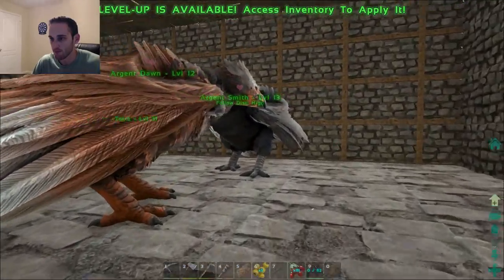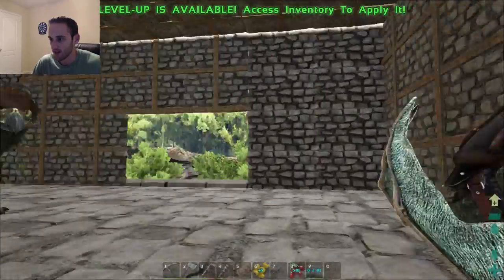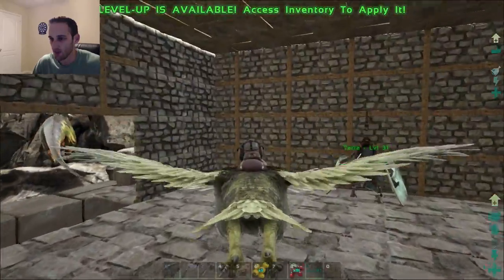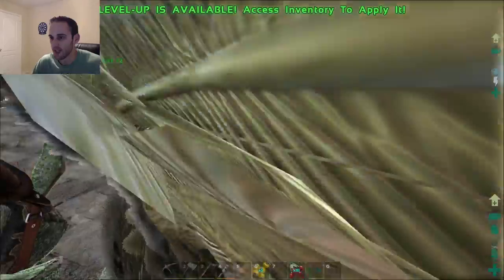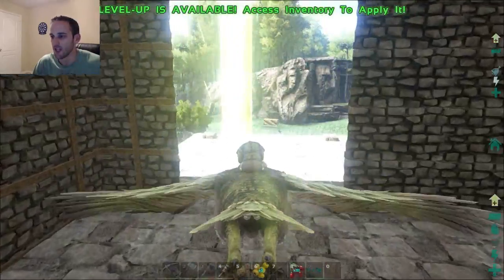Up here, if I can close this door, is where we keep essentially the aviary, I guess, if you will. We keep the birds. So we've got Argent Dawn, Argent Smith, we've got Terra, and we've got Argent ODs. Had to label the bird mine because Ben — or Gimme Gems on the server — likes to kill things, and I don't want him to kill the bird.